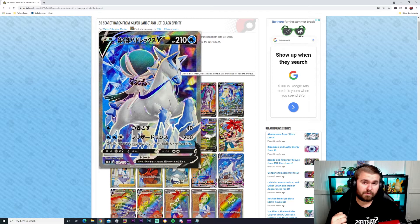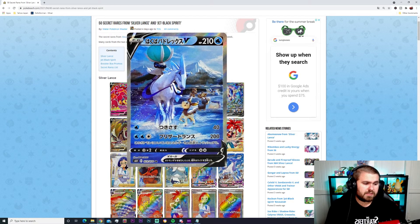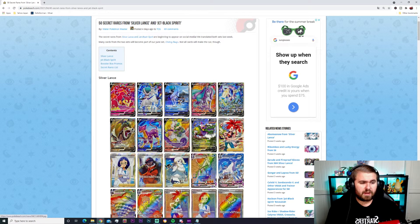Then we have the alternate art Ice Rider Calyrex with some cute little details in the background — 40 damage again and three energies for 200. Just a disclaimer: I do not know if all these cards will be released in the Chilling Reign, however a lot of them will be brought across and we'll see what happens when it arrives.